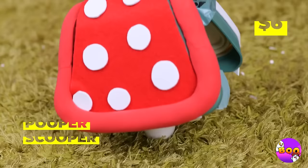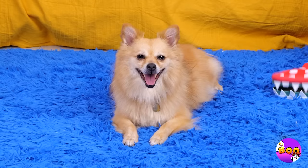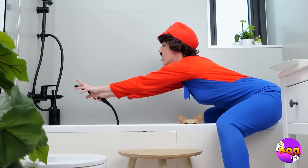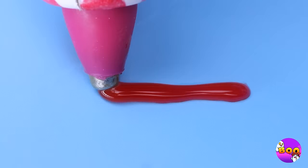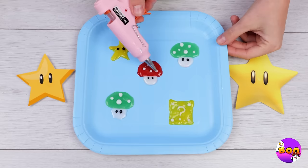Someone's left Mario a few surprises. Let's hope our scooper is feeling hungry. Brace yourself, pup — it's bath time. It's okay — grab a plastic plate and a glue gun. Now draw up some shapes: stars, mushrooms, even a mystery box. Cover it all with peanut butter — now look who's coming back.